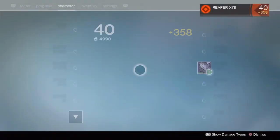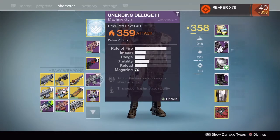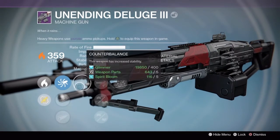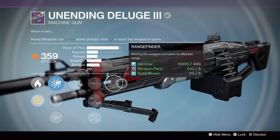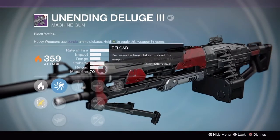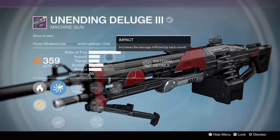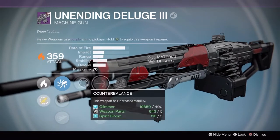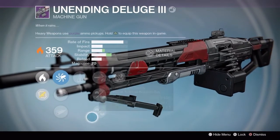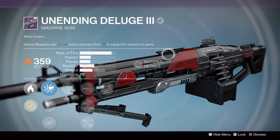Nice! I actually saw a friend of mine have this machine gun and I really wanted it. The Unending Dualage — accurized ballistics, smooth ballistics, counterbalance, high caliber rounds, and rangefinder. I must say I am quite pleased. Brace frame and small bore are also on this, 70 in the magazine, hybrid rate of fire with somewhat low to medium impact, decent range, stability is not too bad but counterbalance will make up for that.